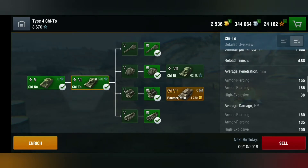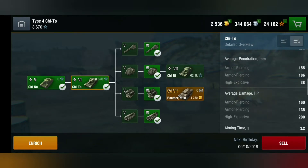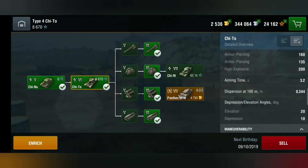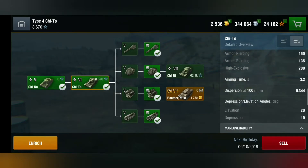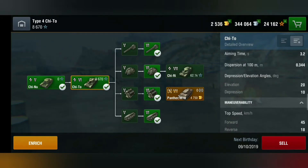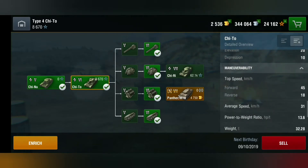Average penetration is 155mm on AP, 186mm on your special AP premium round, and 38mm on HE. Average damage is 160 on AP, 135 on premium AP, and 200 on HE. Aiming time is 3.2 seconds and dispersion is 0.344. It has quite nice gun depression at 10 degrees and 20 degrees of gun elevation.